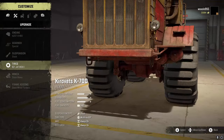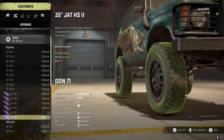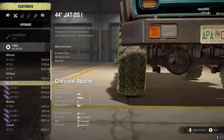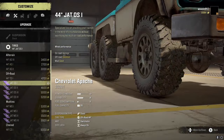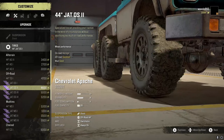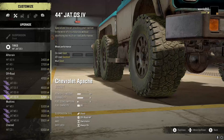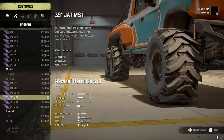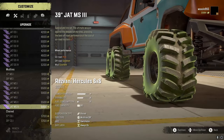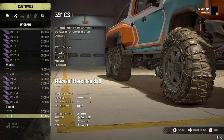For Scouts we have the HS1s and HS2s for highway. There is no all-terrain option for Scout trucks for new tires. Jumping right into off-road, we have the OS1s, OS2s, OS3s, and OS4s. And then for the mud tires we have the MS1s, MS2s, and MS3s. Again there are no new chained tires for the DLC.